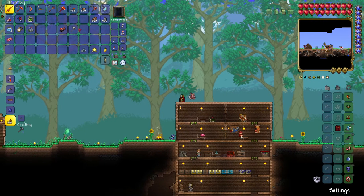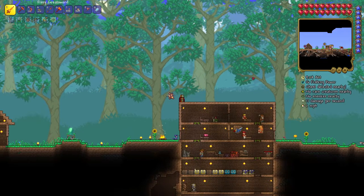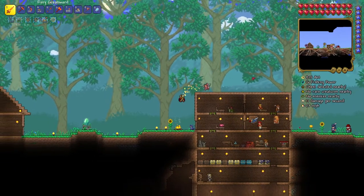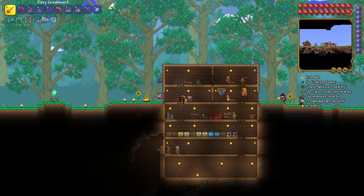What you're going to need is to have beaten the Eye of Cthulhu and also at least killed one or two of the Brain of Cthulhu's eyes. Basically you're going to need six tissue samples, in order to make the Deathbringer pickaxe, and this pickaxe is going to allow you to mine.